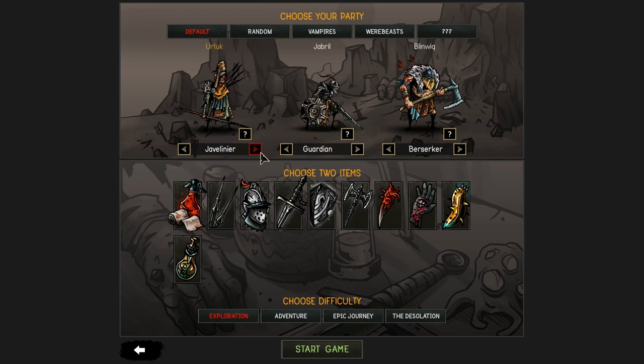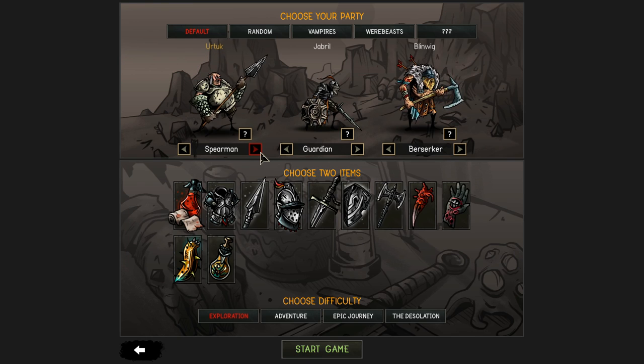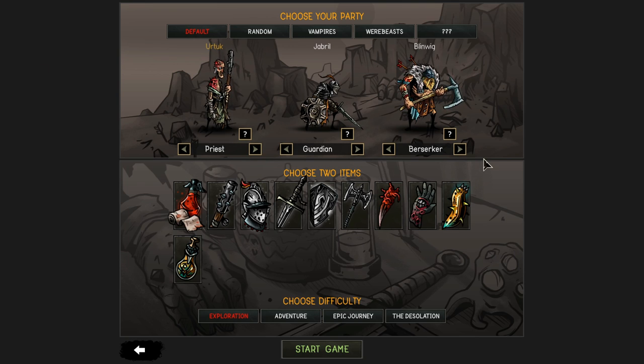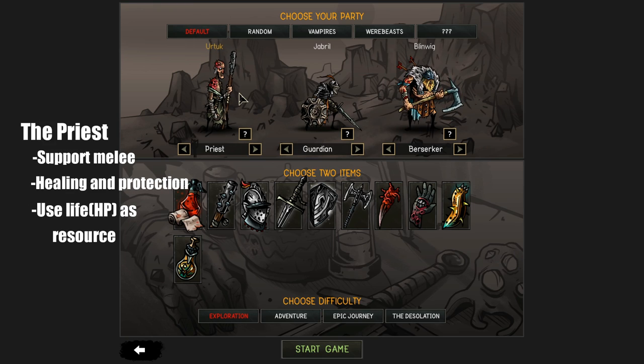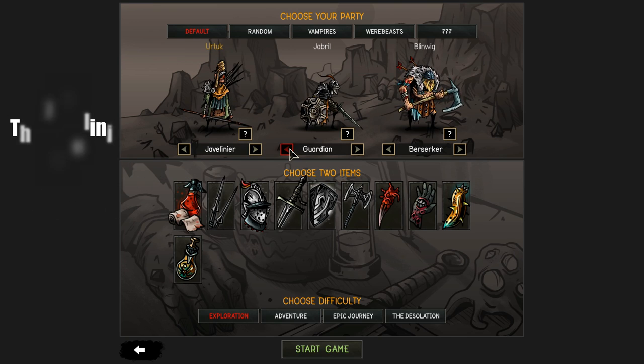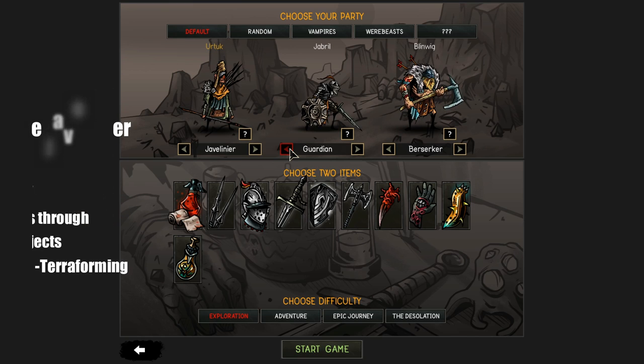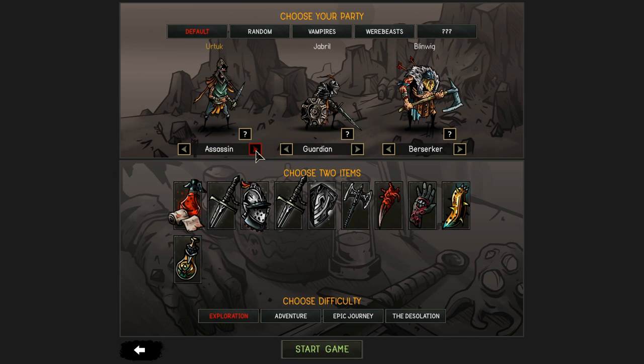Your starting options are priest, javelinier, assassin, guardian, blood knight, war monk, footman, hunter, berserker, spearman. You get to start with three. Your party will eventually have six active members, and each fight you'll have a cap of six people to deploy on the field at any given time. The priest acts as a support melee with healing and protection spells affecting other people, and uses life as a resource. The javelinier is essentially a shorter-range archer with better accuracy, shooting through objects in a higher arc — basically a support ranged damage dealer.